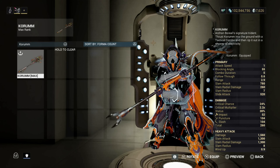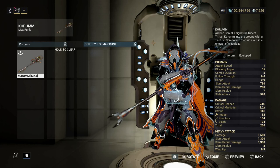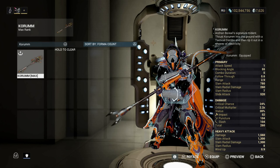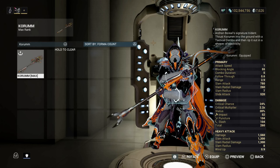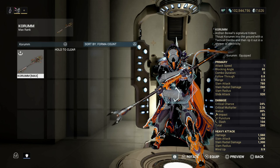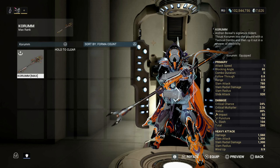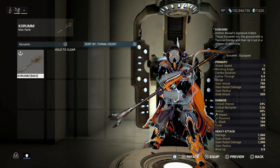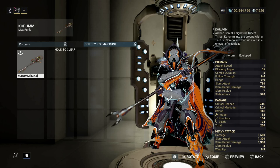You can get this from Acetus — he's by the front gate. Go to him and he has all the bounties. You do the bounties, get the parts, the blueprints for the weapons, and then obviously there come resources to build those weapons. Blueprint plus resources — that's all you need.